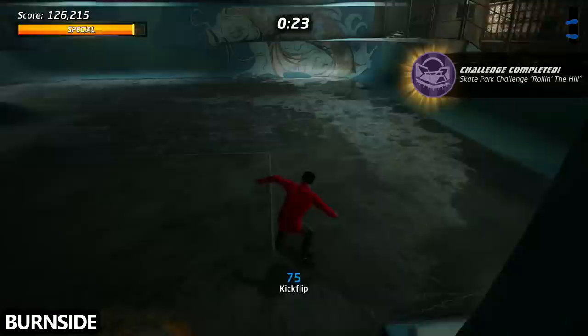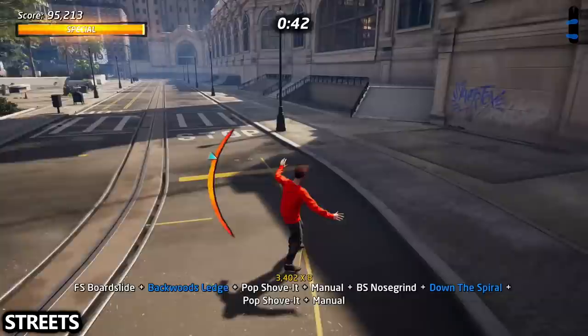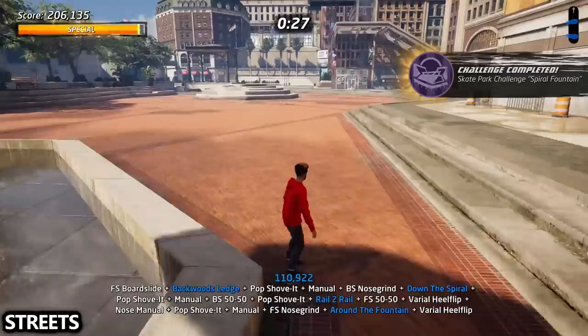Next up we are on Streets, which isn't too bad but definitely does require a lot of grinding. From the road, get onto the shelf to get the backwoods ledge. Then we'll have to grind down the entire spiral to get the around the spiral. Get the rail to rail grind right here and then finish off with the around the fountain. You can manual or grind your way there — it's up to you and your skill set. At the end, make sure you jump early so that you can land cleanly, or else sometimes you'll just face plant into the wall.